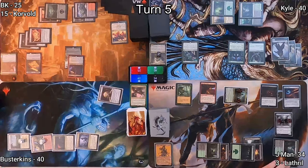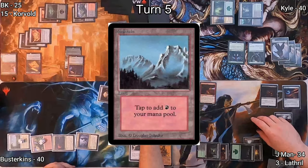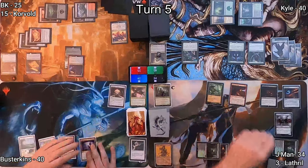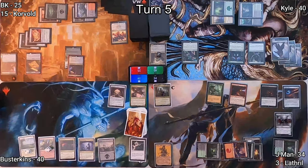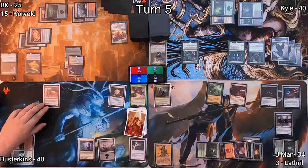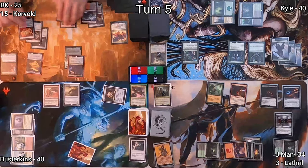J-Man has to discard down to hand size. On his end step, Busterkins decides to Path to Exile his Korvold — it would have been nice before combat, but J-Man finds a Mountain. On Busterkins' turn, he plays a Swamp, then drops a Dragonspeaker Shaman, reducing the cost of his dragon spells. With that, he casts Steel Hellkite, a flying creature that can blow up a bunch of stuff if it connects.